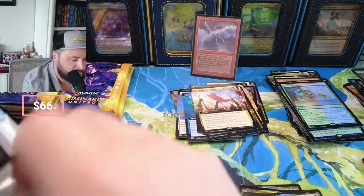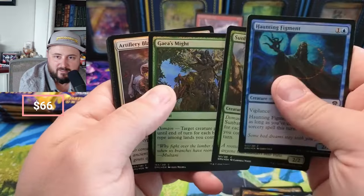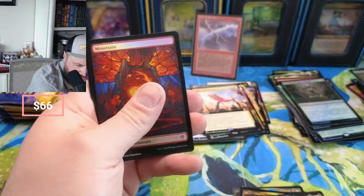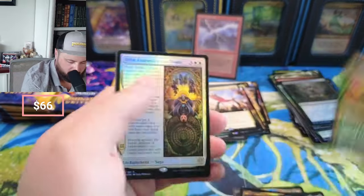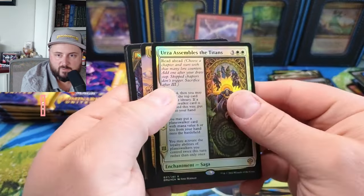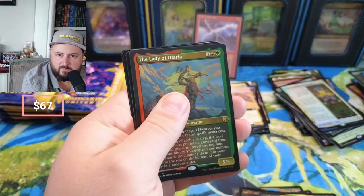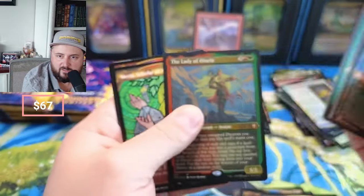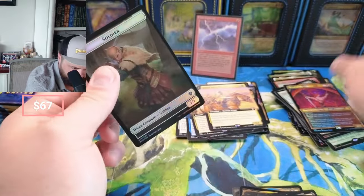These box toppers — it's like, 'hey, let's throw a box topper so we can tell them there's a box topper' — we're just gonna put one of these regular old cards in. Children's Restoration — that's a good one, a couple bucks on that. Mountain. We got Czar again. Urza Assembles the Titans — very nice. Little Wayfarer. Jasmine — look at the damage on that Jasmine up there. Lady Maria and Rivaz foil, okay.